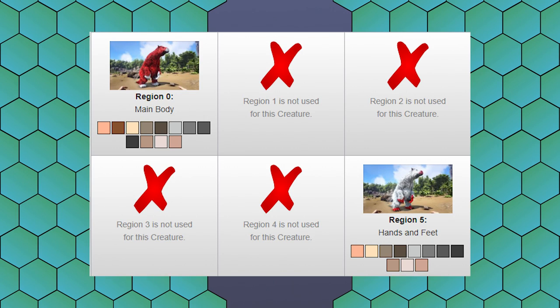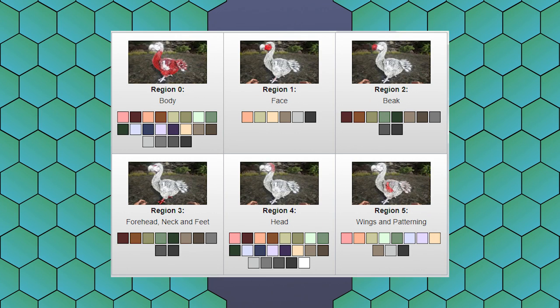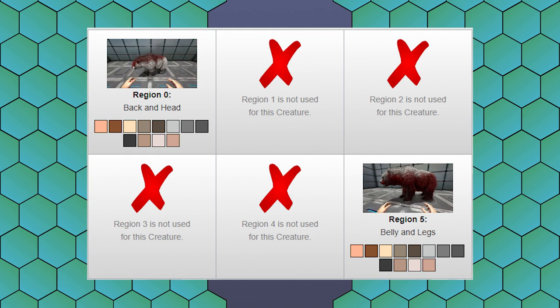When you get a color mutation, the variation can land on any one of these regions — even ones that don't show. So sometimes you'll breed creatures, check the family tree and see a mutation occurred, but look at the creature and it doesn't have any cool colors because it landed on a hidden region. If you're breeding dodos you'll always see a color variation, but with something like a dire bear you only have two visible regions out of six.